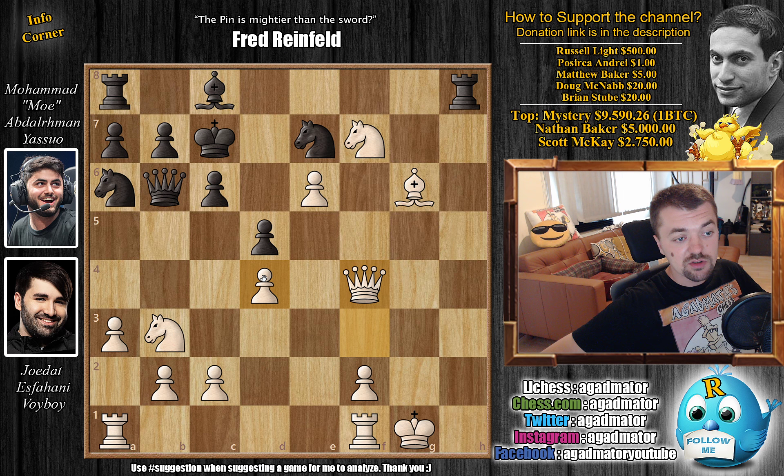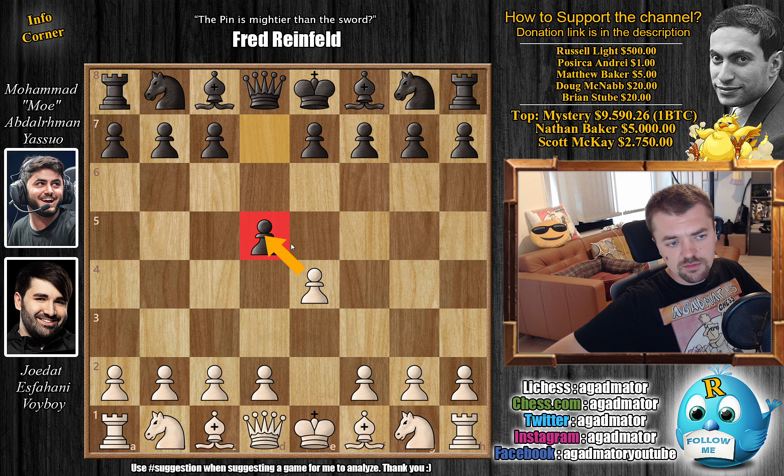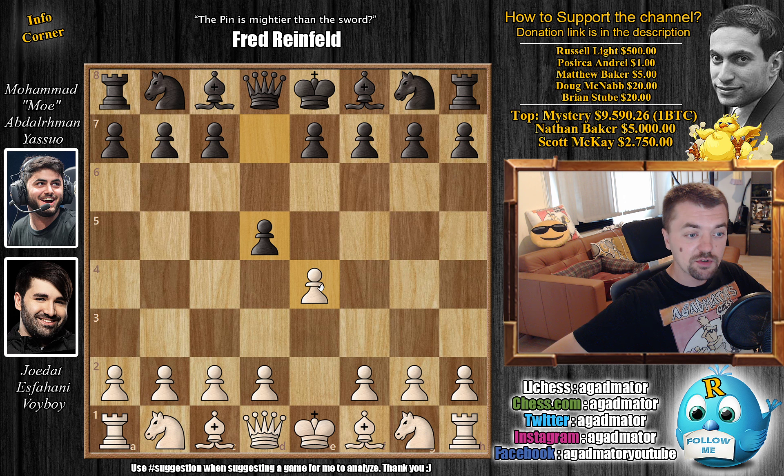Great game by both of them — congratulations, and once again happy birthday Yasuo, and congratulations to Voiboy on winning the match. Something you always need to be careful of when playing the Scandinavian: White will play E captures on D5 about 90% of the time, but sometimes White will advance the pawn to E5 and you'll always need a line prepared for that. If you're not comfortable playing closed French positions, this will be a problem. I myself started playing the Scandinavian about one year ago and found it very disturbing when someone advanced the pawn — even though it's considered an inferior move, I didn't enjoy it, so I had to learn a few lines. Maybe that's a nice piece of advice for you.